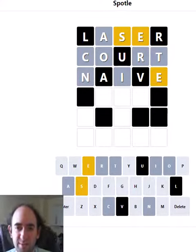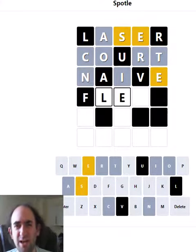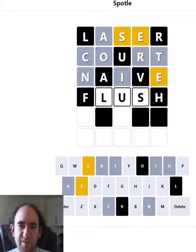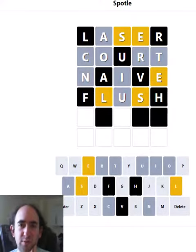What's another sensible thing to try? Maybe we should just assume that there's no U. Let's try something like 'flesh'. No. Should I try 'flush'? I think 'flesh' might well be correct, but let's try 'flush' just in case, because then we'll find out about the U. Okay, so there is no U. The S is still not in the right place, so at least I did the right thing in trying the U.